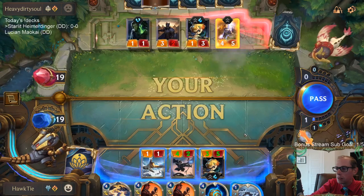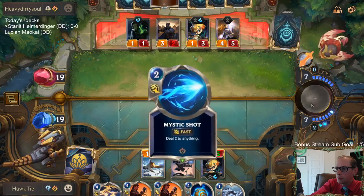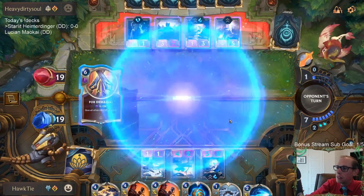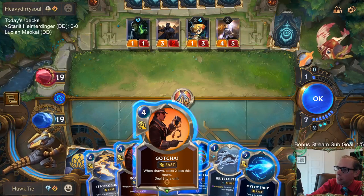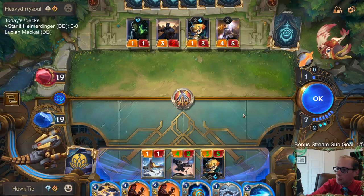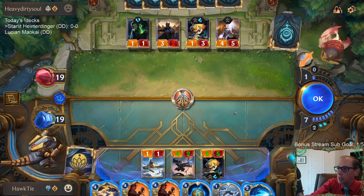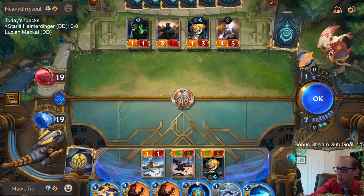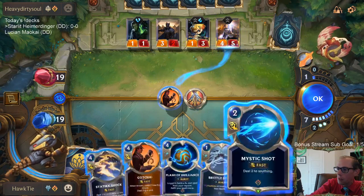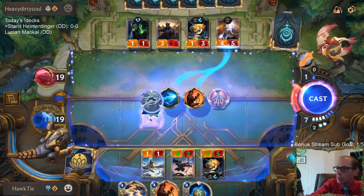I want them to cast Four Demacia because I can play all this... wait no, four, eight, ten - I'm short one mana. So I can kill one of the champions but not both. I think that means I need to kill Lux. Short one mana and we're gonna Brittle Steel.